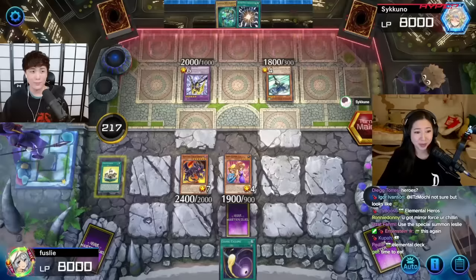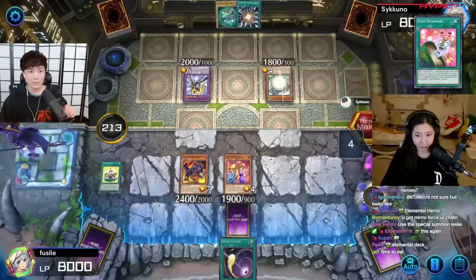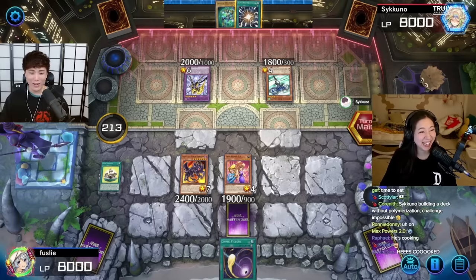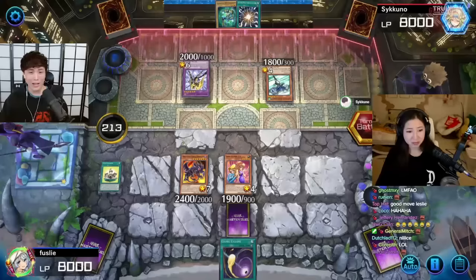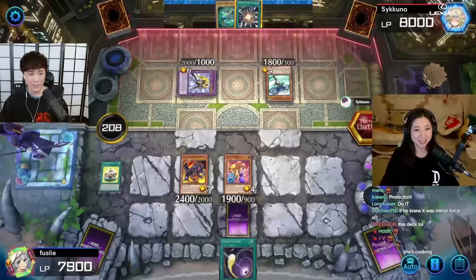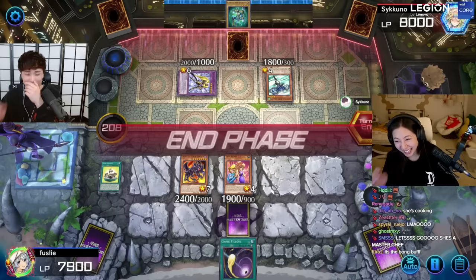Wait - I use the effect of Toon Bookmark! If a Toon World I control would be destroyed, I can banish Toon Bookmark from the graveyard instead. But that should have destroyed all your monsters! Okay, my defenses are up. I can still attack - Dark Bright attacks the Gemini Elf. I use the effect of Toon Kingdom so he doesn't die; he changes to defense position.